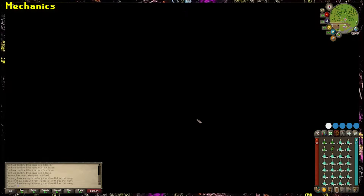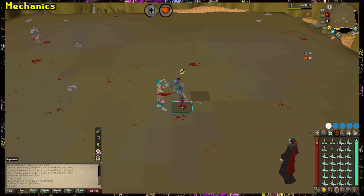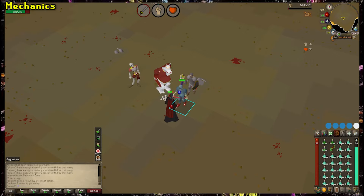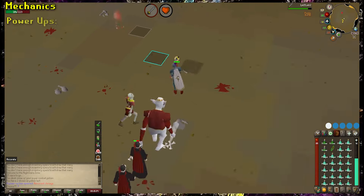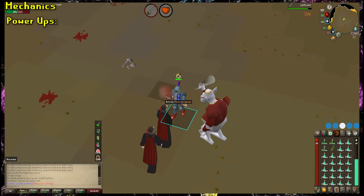You're going to be teleported into the lair where the minigame takes place, and after a small buffer of time to get set up, the bosses will begin to spawn and converge on you. At this point, it's super simple — just kill as many bosses as you can. While doing this, periodically there will be glowing power-ups that spawn that you can use to help you. Which ones appear is random and all have different abilities.